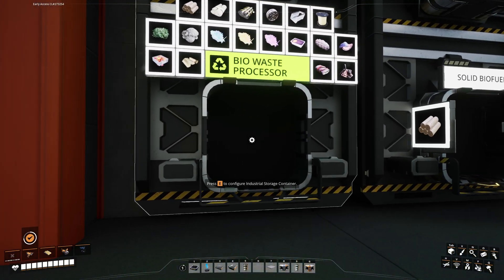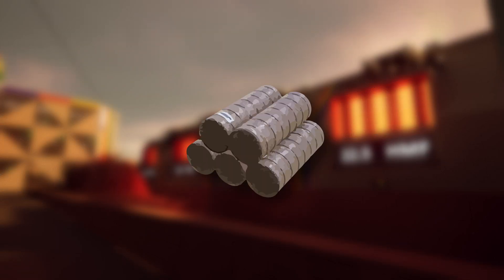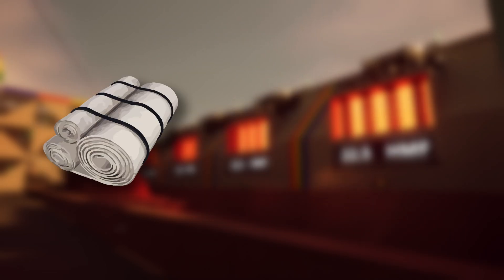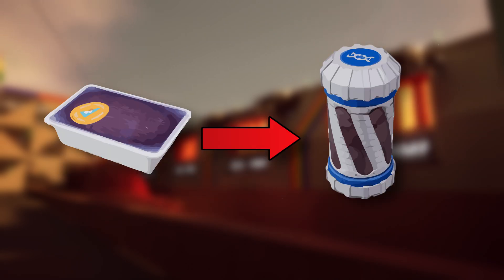For the processor unit, I need to make extra splits to Module B for rubber, quickwire, and aluminum casings. There are cases of two- and even three-stage conversions through the processor: solid biofuel converts into packaged liquid biofuel as a two-stage process, first converting wood into solid biofuel, then solid biofuel into packaged liquid biofuel. Then fabric converts into gas filters, and alien protein is converted into alien DNA and automatically sunk into the awesome sink.